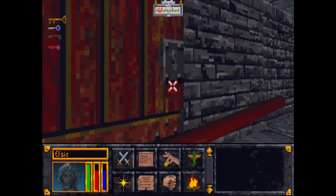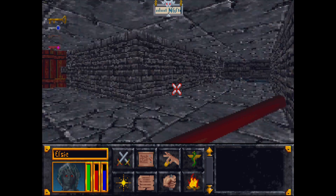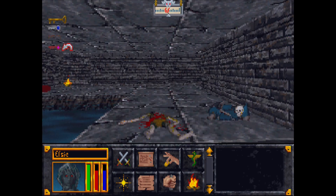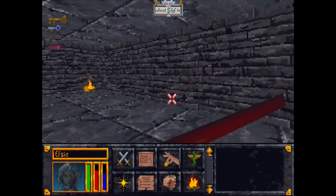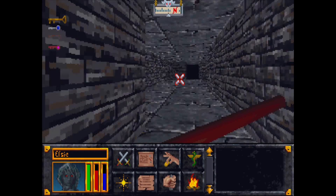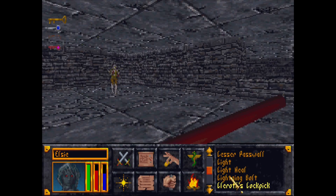Got some water there — might be able to swim for it, but I'm hoping that won't be necessary. Don't really enjoy swimming all that much. My invisibility has worn off — let's put Cloak of Darkness back up. Invisible, still shielded. We have a door here — does this lead anywhere? Leads to another doorway up, and another one of these fellas. Lightning bolt.